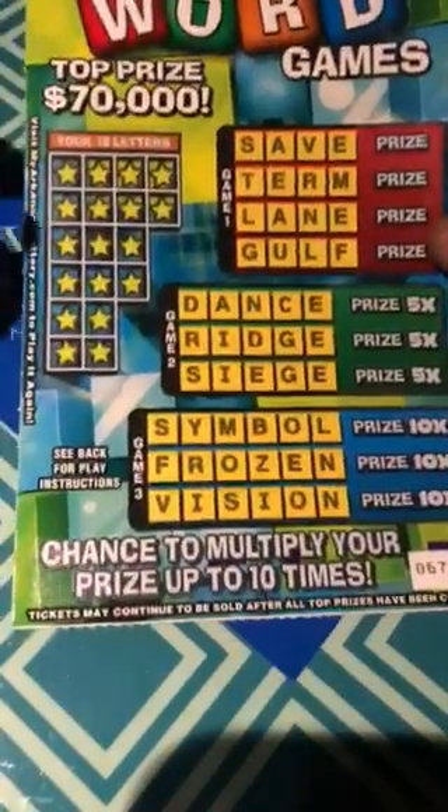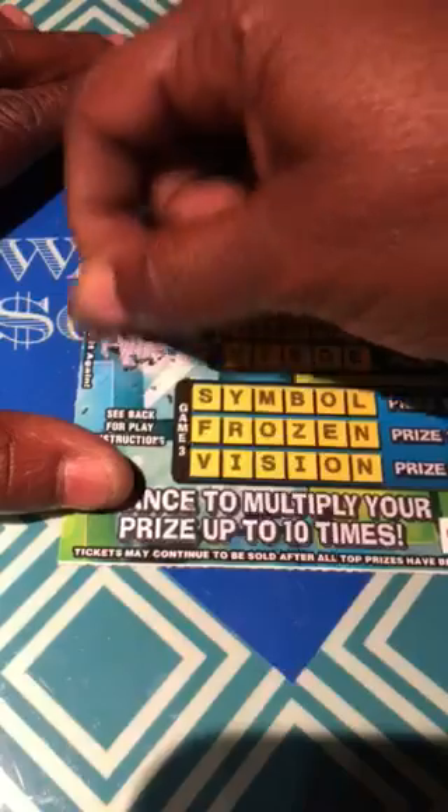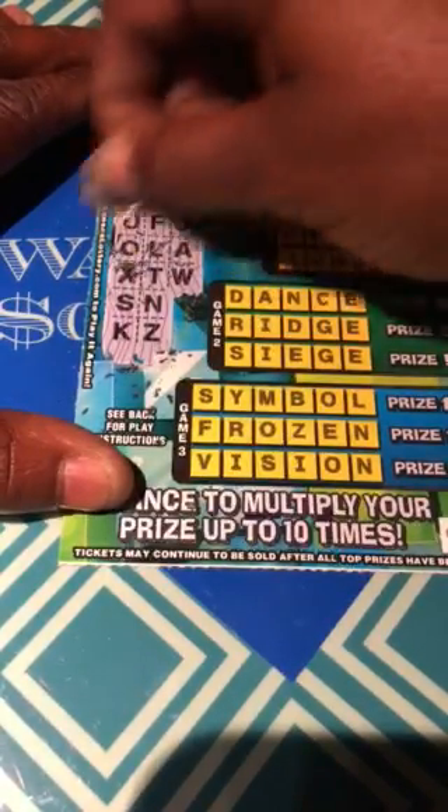Moving along to ticket 67. It's a puzzle game — spell the word, win the prize. We'll have a five times multiplier and a ten times multiplier. Odds are 1 in 3.48. Let's get them all cleaned off here. Let's see if we spell a couple words, hopefully down there in that 10X area.